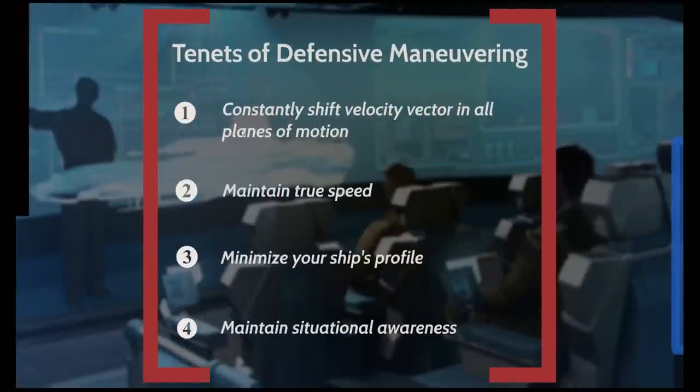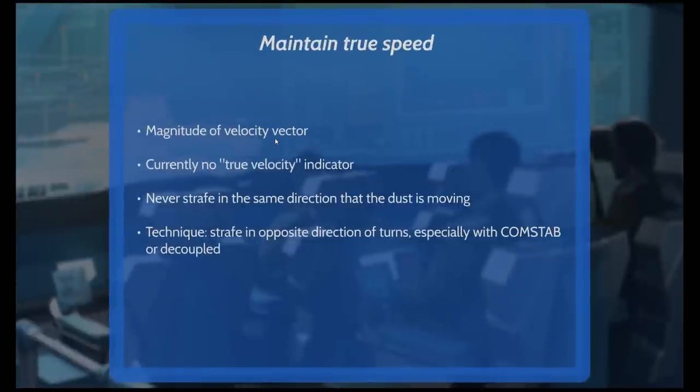That covers the first tenet. The best way is lateral or vertical strafe, and roll is required. Next: maintain true speed. True speed is the magnitude of the velocity vector. There's a direction component — which we just covered — and a magnitude. If you're going forward at 200 m/s, your magnitude is 200. If you're going left at 200 m/s, your magnitude is still 200. That simple.